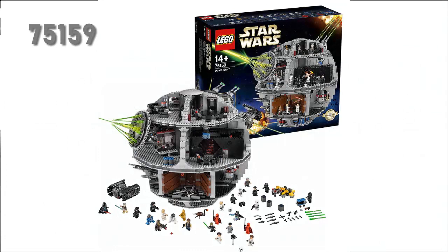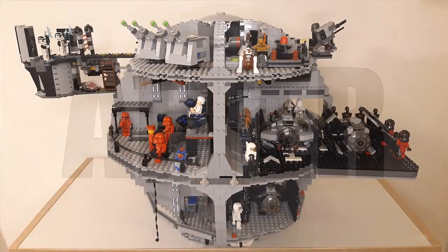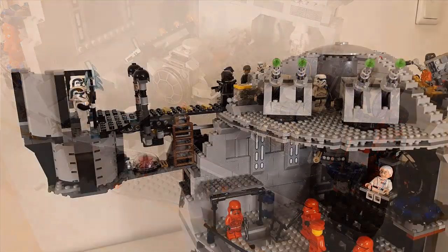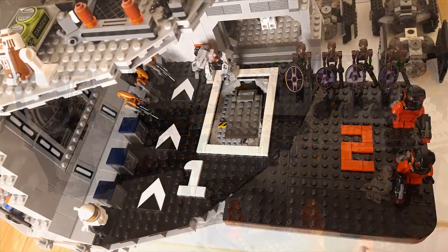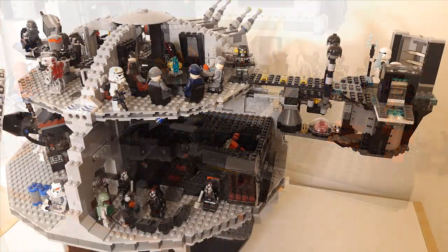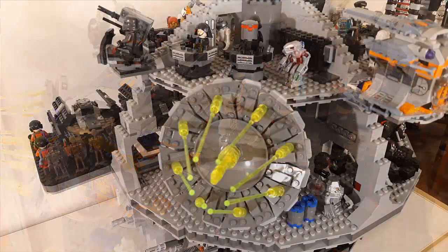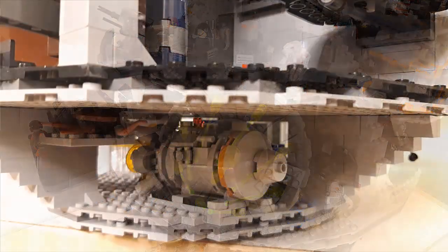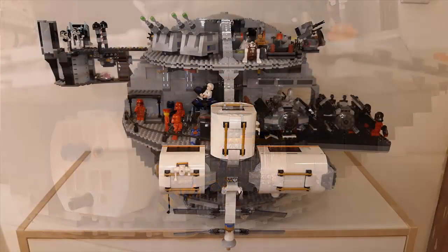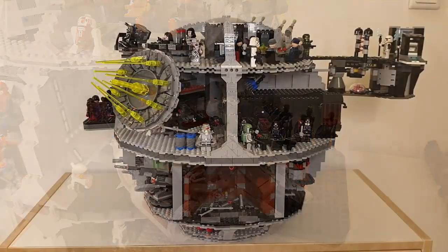LEGO Star Wars Death Star set number 75159 from the year 2016. We decided to take that to the next level by upgrading the set, adding some nice extensions and cool features. What you see here is how it looks after the upgrade. We added some landing platforms, other kinds of extensions, ability to allow other spaceships to land, escape pods in the bottom lower level, even the ability to connect the NASA lunar spaceship. And this is the Millennium Falcon on the landing pad.